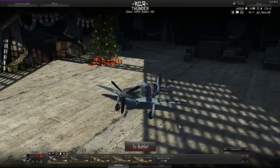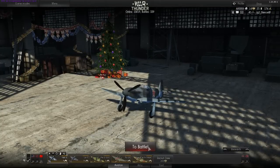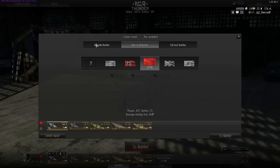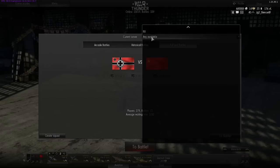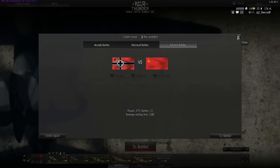The big red 'To Battle' button lets you access the player-versus-player game modes: Arcade Battles, Historical Battles, and Full Real Battles — I will explain these later. If you want to play right now, change the matchmaking to 'Any Available' to get more players.